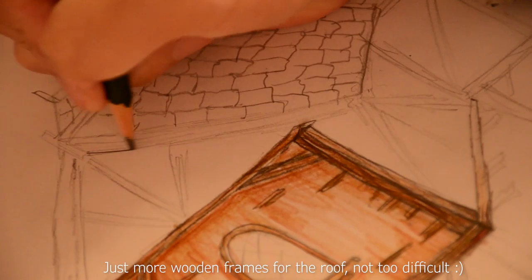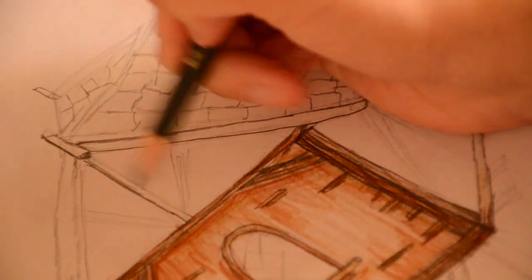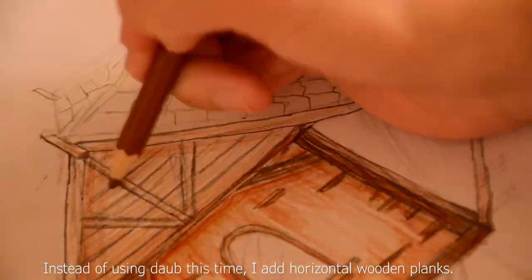Just more wooden frames for the roof, not too difficult. Instead of using Dorb this time, I add horizontal wooden planks.